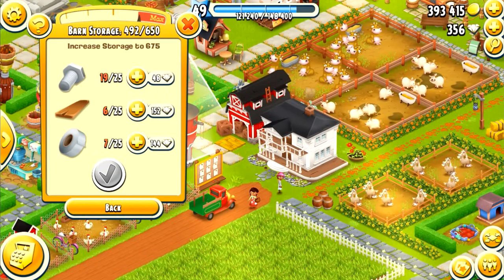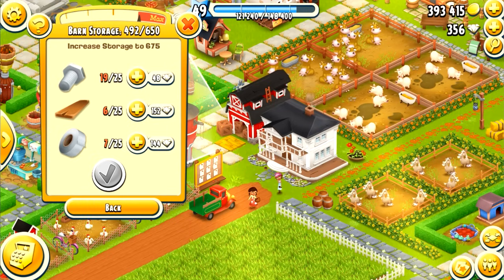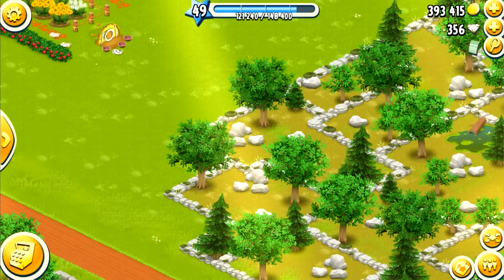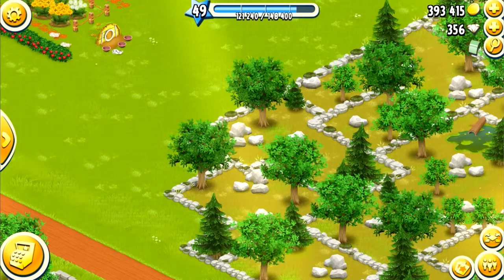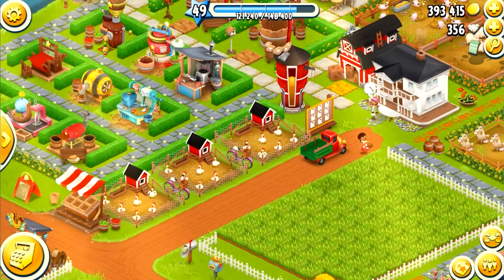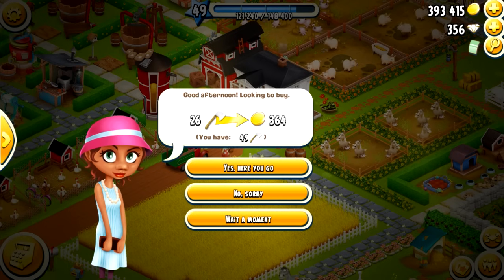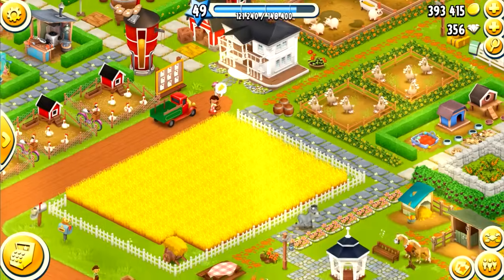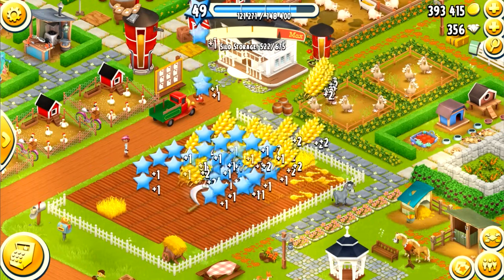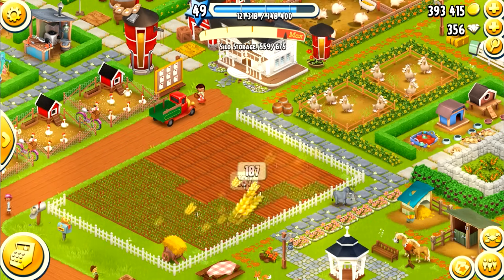I expanded the barn today — I had a lot of bolts, like over 40, almost 50. We got a chest over there. Also, this lady is asking for axes — I have a ton of axes, 49 actually. The other lady over there wants some wheat, which also occasionally happens. If you have a lot of something, visitors will ask for it. Now we only got an axe — I actually wanted to show some good stuff coming in.